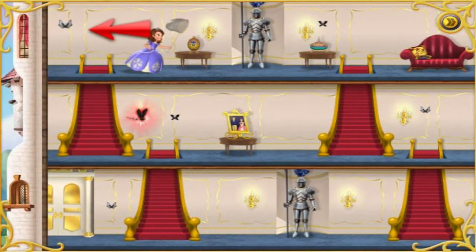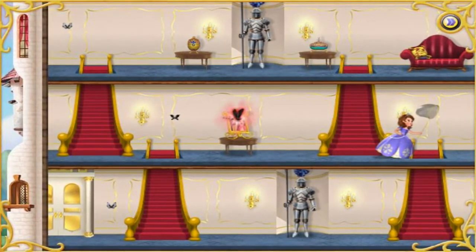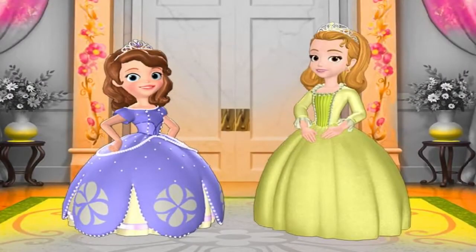Guide the princess towards the black and white butterflies by tapping or clicking on the screen where you want her to go! Collect as many butterflies as you can and earn points! But watch out for dragonflies! We princesses have to help each other. Now let's go find those butterflies!